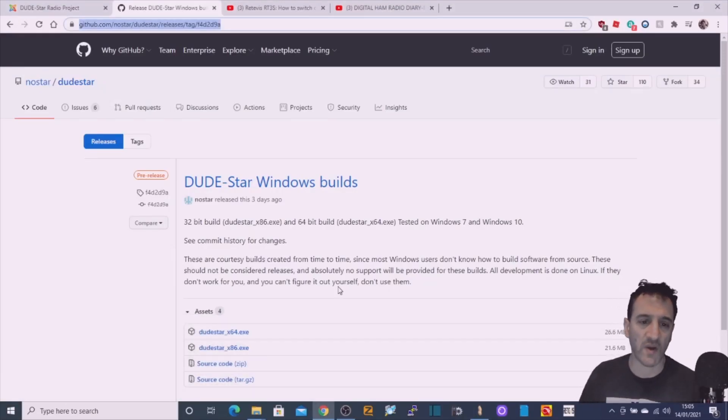MZero FXP — we're going to have a go at DudeStar, which is a new program for Windows that runs D-Star, DMR, Fusion and some other modes.